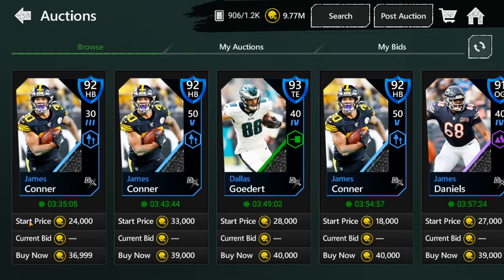Welcome back to another Madden video. Today I'm bringing you guys a coin method — I bring a bunch of these out basically every week. This one is going to be honestly the most profitable right now. The NFL movers promo just came out today, and this coin method is going to be working. It might work for about a week depending on how long the NFL movers promo stays up.